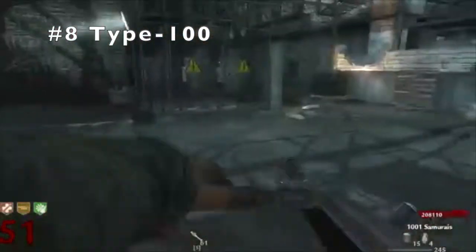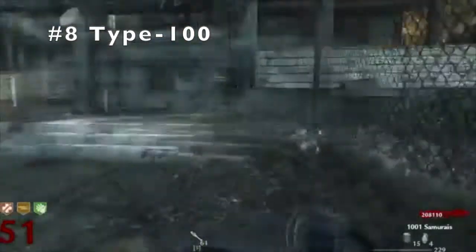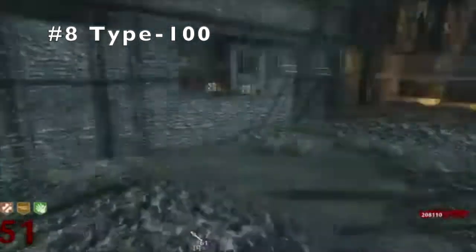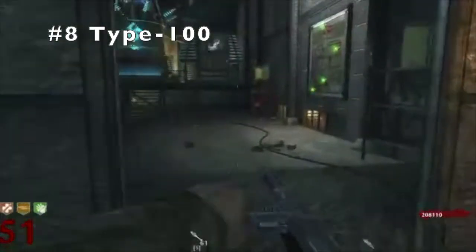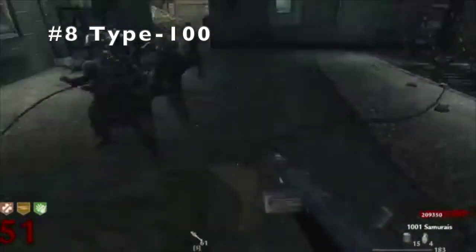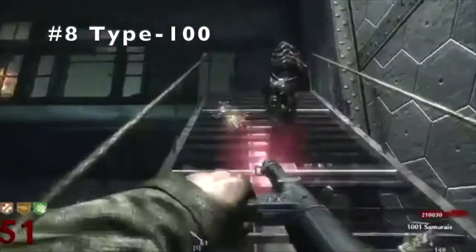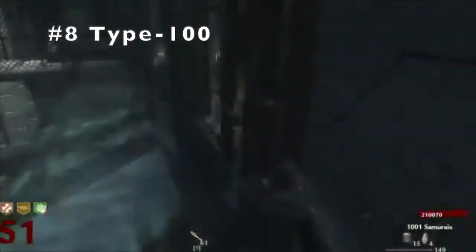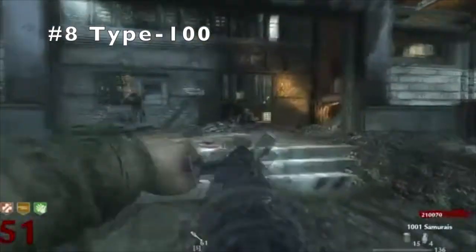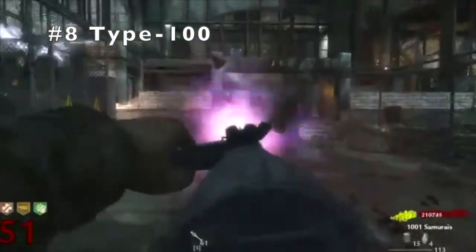The Type 100 is a really fast shooting gun, okay when it comes to strength, and a decent amount of ammo. But considering it's a World at War SMG, the only one that's actually worth using in high rounds is the PPSH, which is why it comes in at number 8. This gun is a good gun, a strong gun, a fast gun, and it has good reload speed. Comes in at number 8, it's the Type 100.